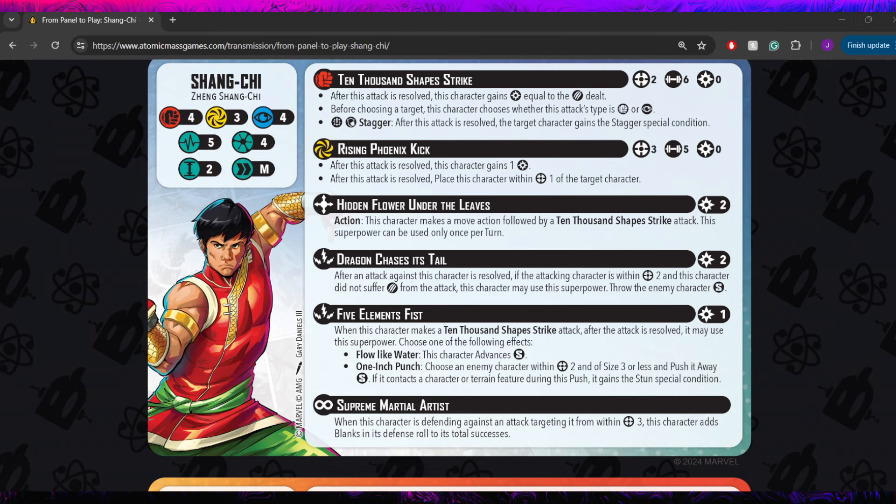The last thing on the front card is Supreme Martial Artist. When this character is defending against an attack targeting it from within range 3, this character adds blanks in its defense roll to its total successes. This is really nice in combination with Dragon Chases Its Tail, because it improves your odds of not taking damage. Characters that can make him re-roll or add extra dice to his defensive rolls will be great partners. It affects mystic as well, which most versions of Martial Artist don't, and the range 3 is better than the range 2 we typically see — very solid defensive ability.